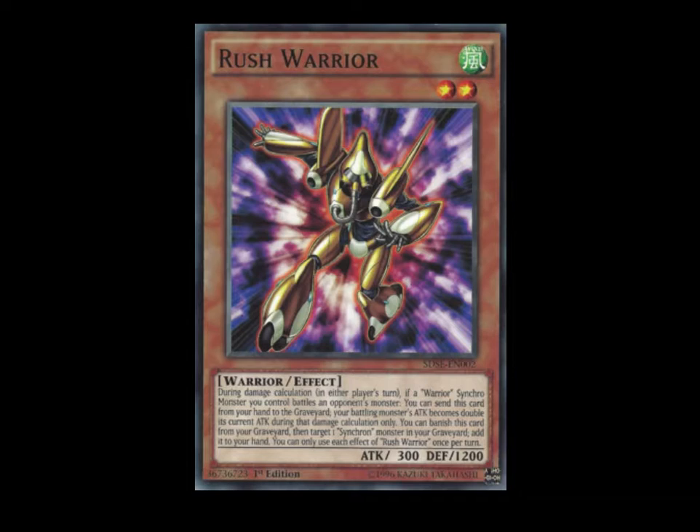Next up, we got Rush Warrior. It says: during damage calculation in either player's turn, if a Warrior Synchro monster you control battles an opponent's monster, you can send this card from your hand to the graveyard — your battling monster's attack becomes double its current attack during that damage calculation only. You can banish this card from your graveyard, then target one Synchron monster in your graveyard, add it to your hand. You can only use each effect of Rush Warrior once per turn. It sounds pretty good, but remember it has to be a Warrior Synchro monster. This is actually a pretty great card for the deck if you want to play just pure Synchros.